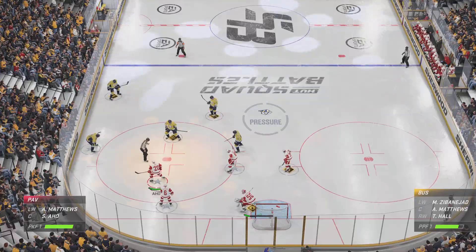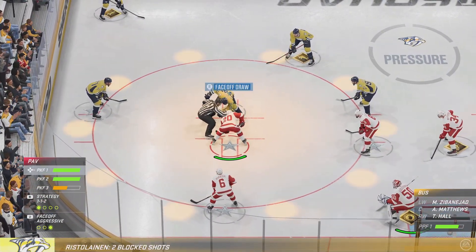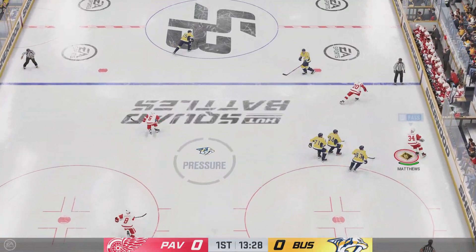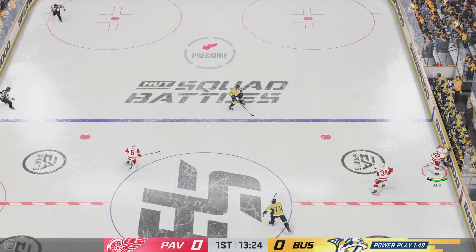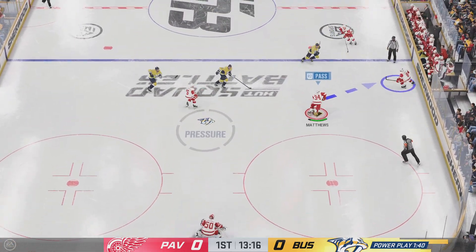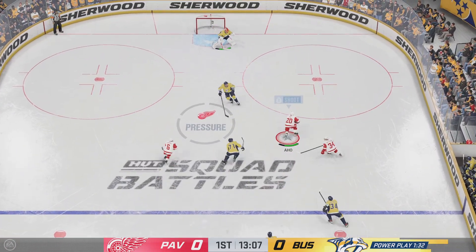The Predators get their man advantage out there for the first time tonight. An opportunity here to go up by one on the power play. You know they worked on this in practice — your repetitions. This is what prepares you to be big in these moments. Nash crosses the line and on the attack. He got rocked and dumped right into the opposition.